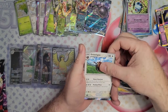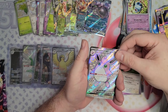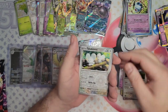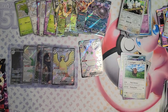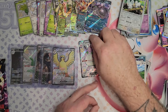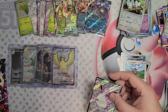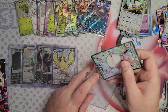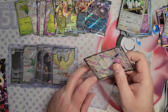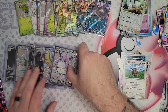A freaking Gengar, and I'm going to get it again — Wigglytuff EX! Maybe I need to taunt this ETB that it's not being that good, and it will give us some hits. Straight away we get the Wigglytuff. It took me forever to get Wigglytuff on 151 — it's one of those cards that eluded me for ages, and here he is turning up on this one.